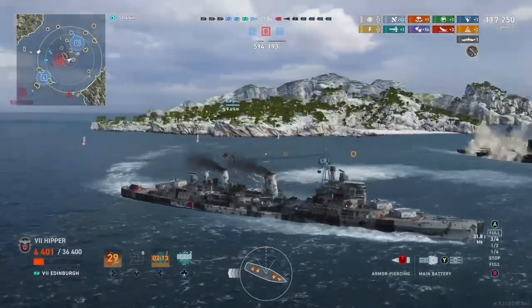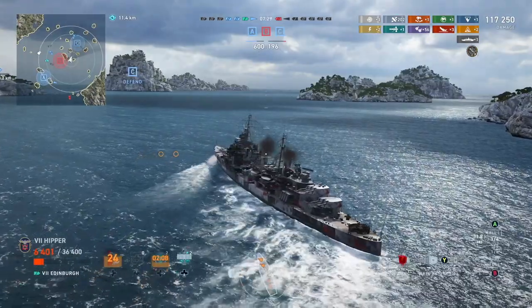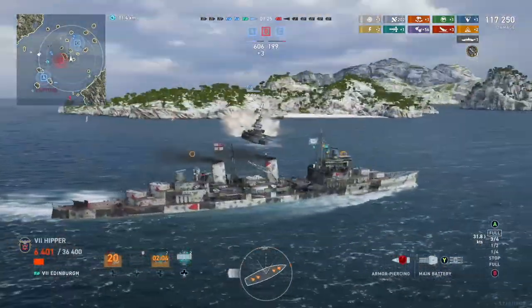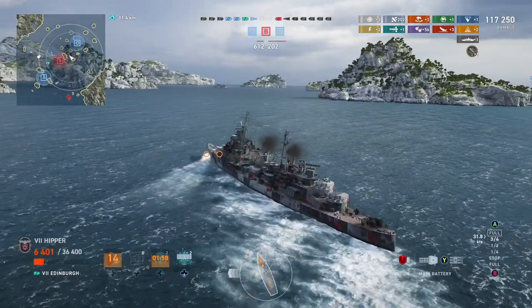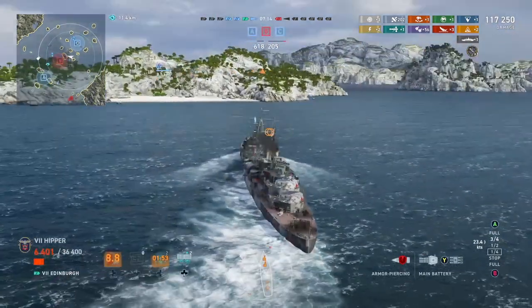This is why the ship is so much fun. You cannot do this in Plymouth at all. Plymouth has like paper armor and you have to play it from a safe distance or behind an island where you have to sit still. And I hate that. Plymouth is not a bad ship, but it's just not my kind of ship. Edinburgh, on the other hand, is definitely my kind of ship — probably my favorite tier seven cruiser.